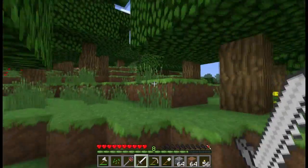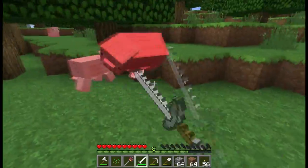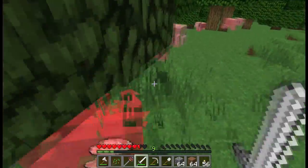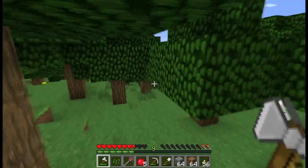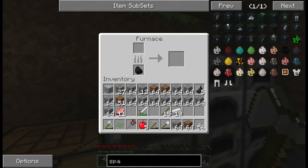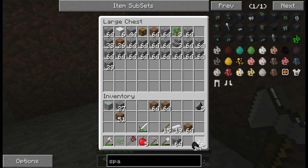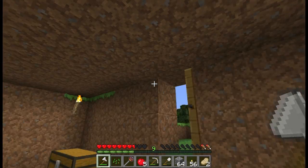We should probably set up some breeding pens so animals can breed and we won't have to keep killing them. Maybe up here since they all seem to come up here. Let's eat a few apples to tie us over until we get this meat cooked. We'll run to our furnaces and put the meat in. We really need to find a cow — I think we're just going to have to go on a quest for cow. That's just what's going to have to happen. Let's throw some of this cobblestone in here, put more coal in the furnace, and go quest for cow.